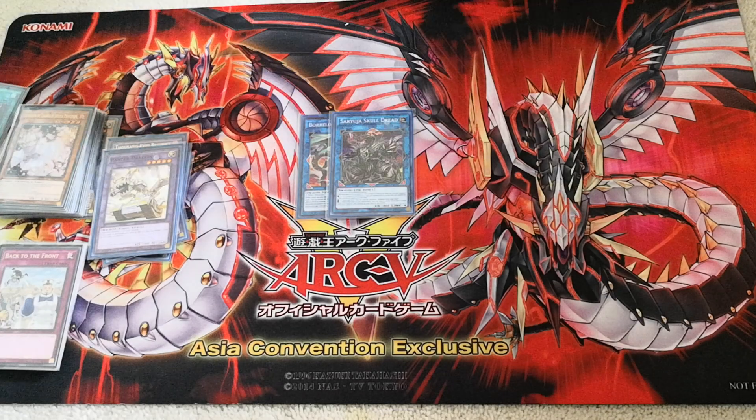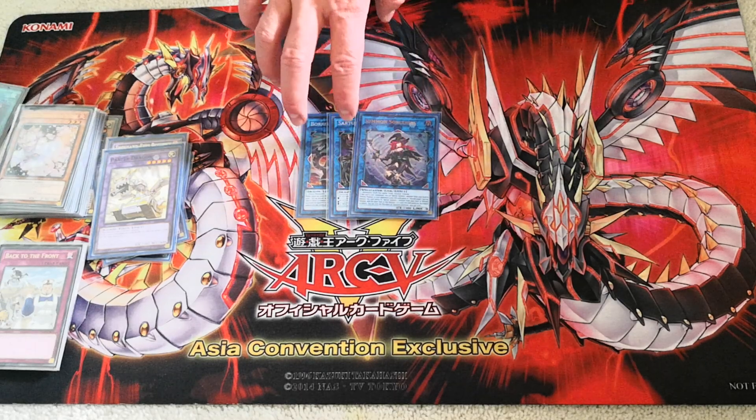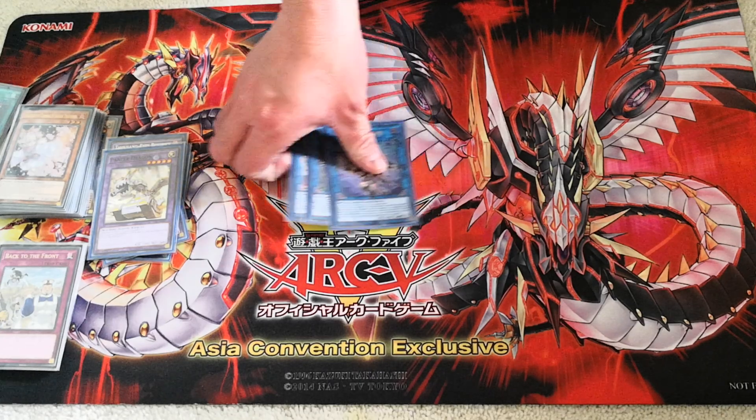I run one Saryuja Skull Dread. This is arguably the best Link 4 in the game, and in certain situations it's even better than Borrel Load Dragon. Being able to draw 4 cards from your deck is never a bad thing, and getting an extra special summon every single turn is also really nice to have. I also run Summon Sorceress. I really hope this card does not get banned, because if it does I'm going to need to completely rebuild this deck. There's a really nice 3-card combo you can use with Summon Sorceress that sets you up with a Decode Talker and 2 Dragon Busters, which I'll show later.